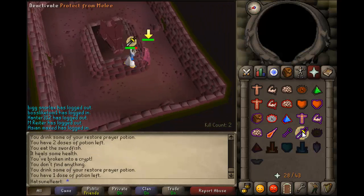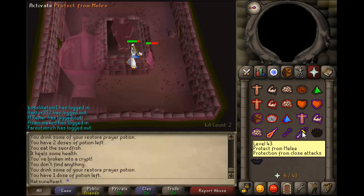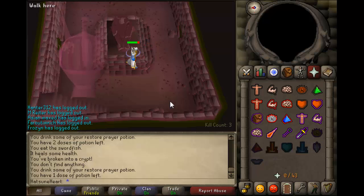You just want to turn your prayer on. With Guthan's, you generally don't want to get hit by this guy. I wouldn't suggest prayer dropping here, because this guy will heal off you if your prayer drops down. So you just want to kill him and head back up the stairs.